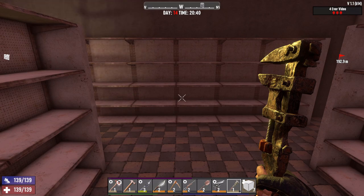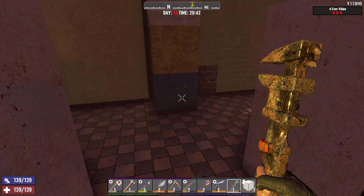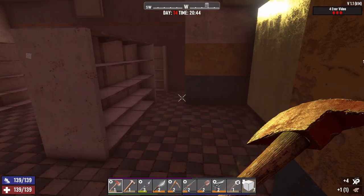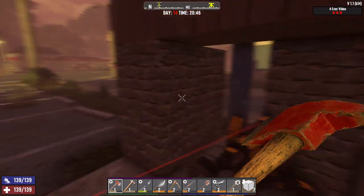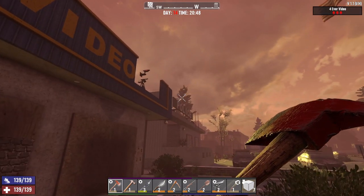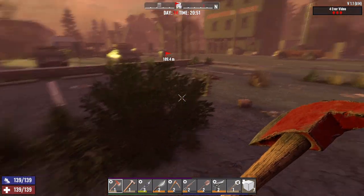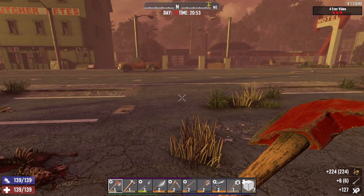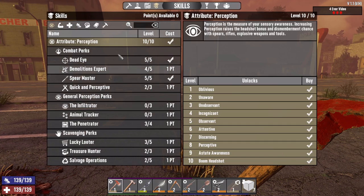Good morning and welcome to our next episode of Seven Days to Die. Just to recap, we are now on day 14 with our perception-only series. We're at our horde base — we've got some hatches ready to go, we have our sledge turret ready to go, we got two SMG turrets with 600 damage apiece hooked up to motion sensors. Hopefully those will help us in this horde night. It's almost nine o'clock and we do not have any points available.